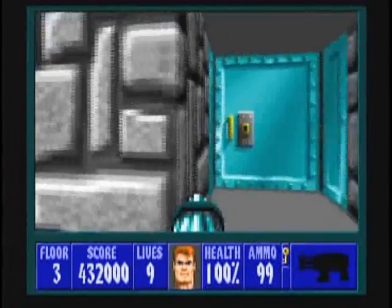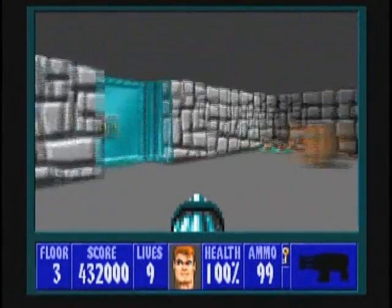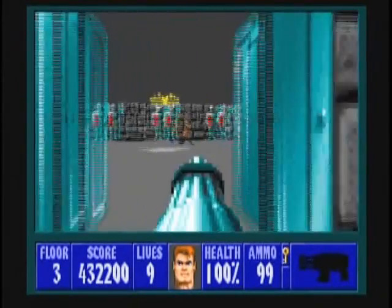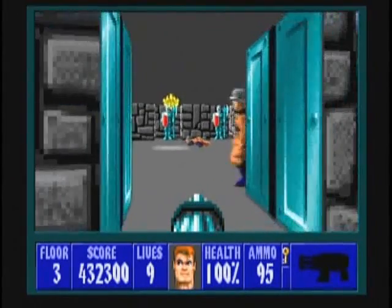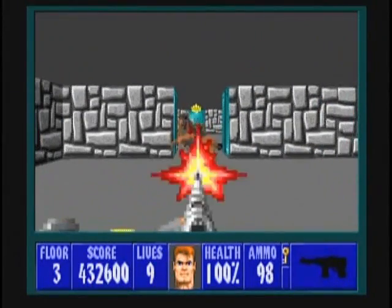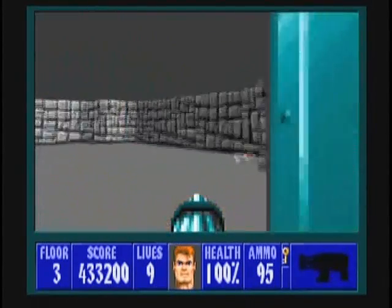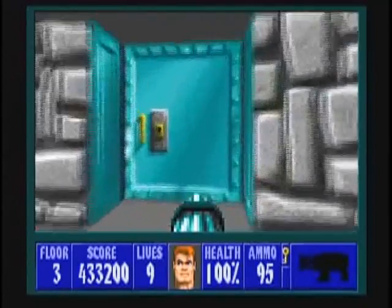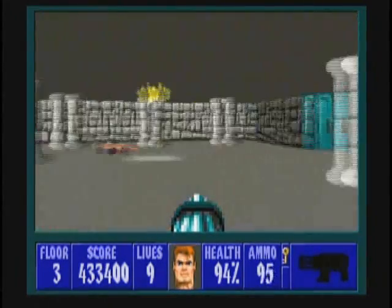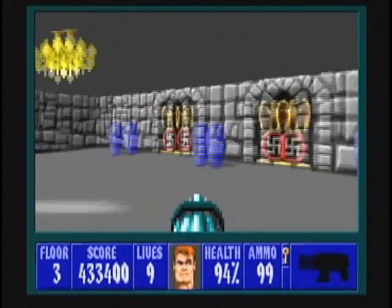Right here. There's a couple — maybe two or three guards. You want to be careful, you don't want to dart out. A few dogs in here as well. Last one we'll just stab to death. There's some dog food here if you need it. Open up the next door. They love to put guards to the left and right of doors, prohibiting you from just running out.